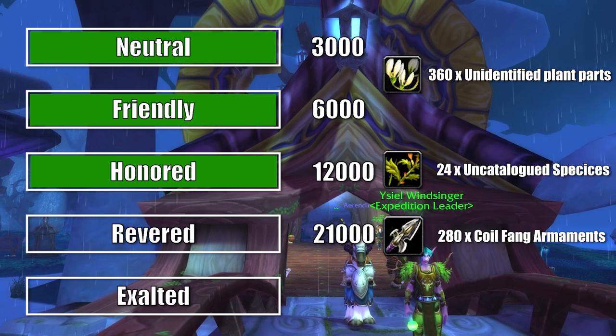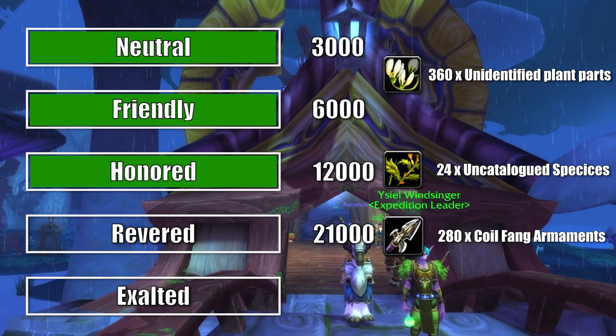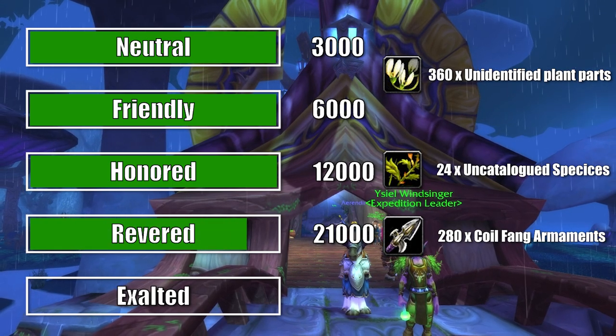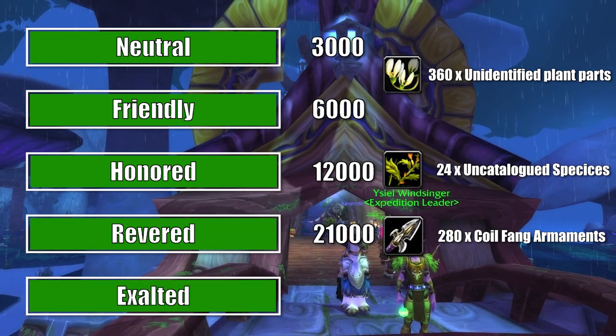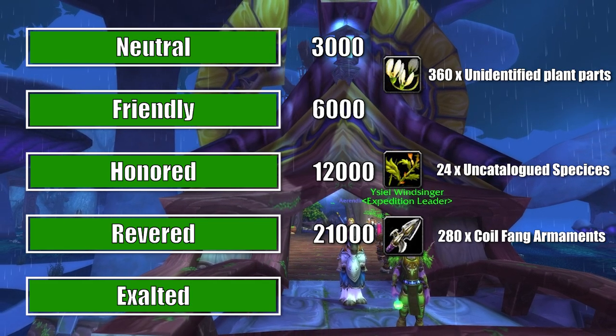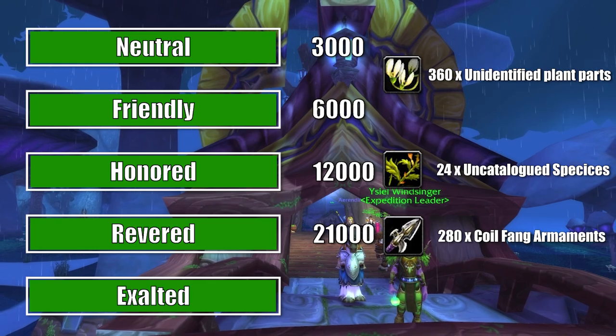An alternative is Coilfang Armaments that give 75 rep each. You'll need 280 of them if you want to get from Revered to Exalted, so check your server price and see if that's something you want to do. When we all leave TBC behind, those rep items will become rarer and could become an obscure gold farm, but either way prices will go up.